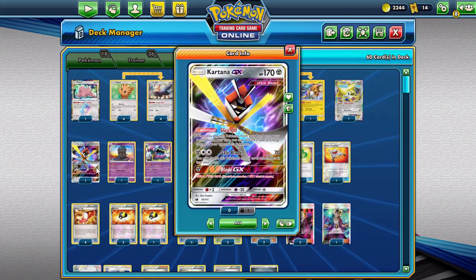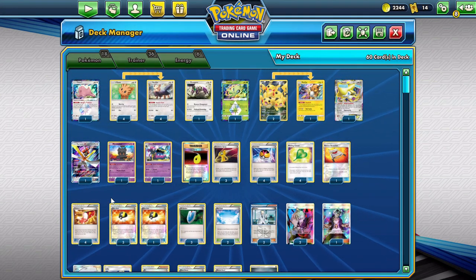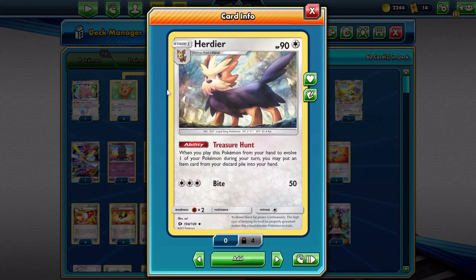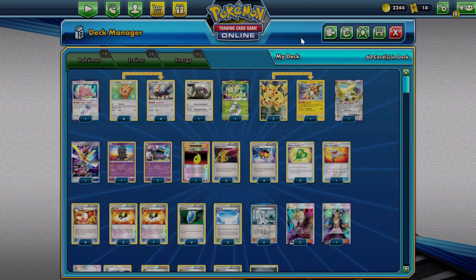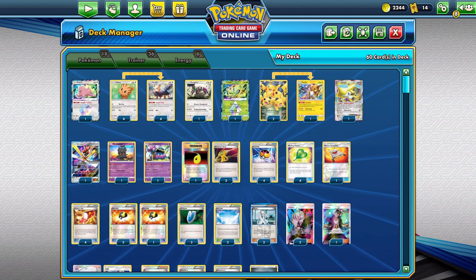We're going to get prizes with Missing Clover and Kartana. What Missing Clover does is — the first effect isn't really good, but if you play it you can look at the top of your deck. You won't be using that effect. The second attack makes it so that if we have four in our hand we take a prize card. That's pretty difficult to get four in our hand, and we can only use it once. So the solution is we use Treasure Hunt, which allows us to get one item card from our discard pile into our hand — things like Rescue Stretcher, Ultra Ball, Trainer's Mail, VS Seeker, all our items. More importantly, we can get our Missing Clovers back with this.